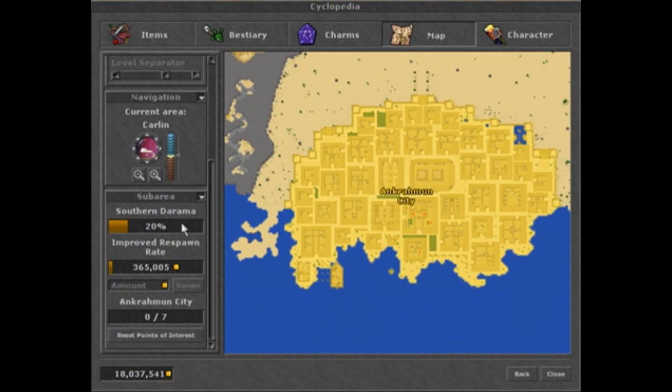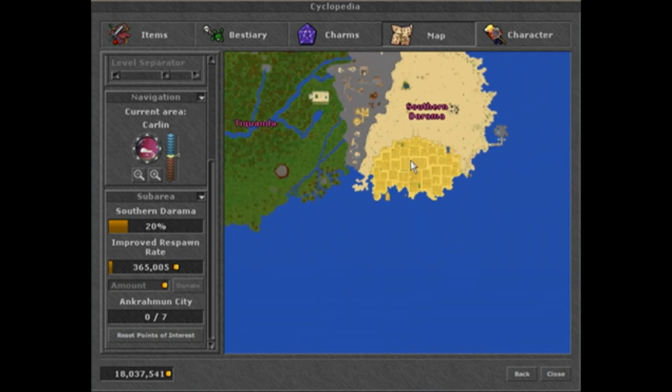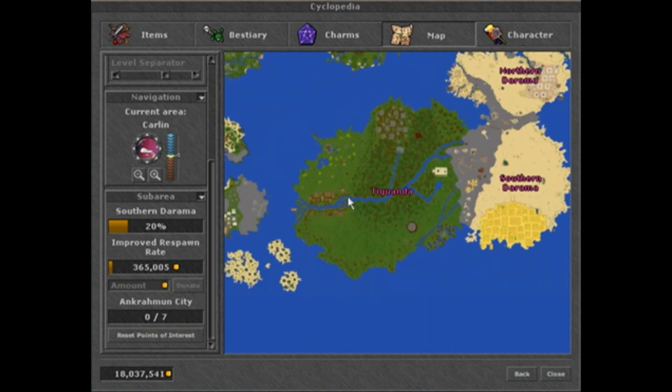This can also be used to restart an area if you're having trouble finding the last point or two. You'll have to find all points again, but it may save you time in the long run if you think you have checked a whole sub-area and are still struggling.